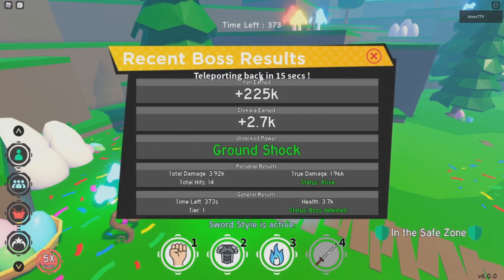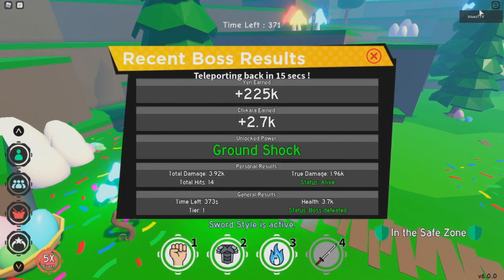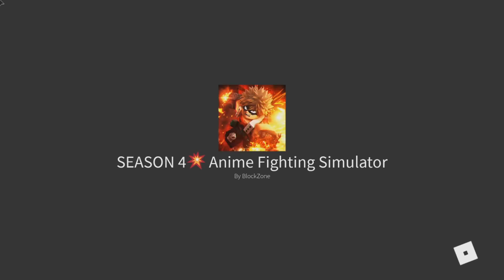All right, so as you can see I've just killed the boss with 300 health left and I haven't taken any damage. I just unlocked a new power which I haven't gotten before, so that's really good. That's pretty much it. If you guys enjoyed the video, if you guys have any other ideas to figure out how to kill this boss quicker or more safely, feel free to leave a comment. This is the first time I've done any sort of Roblox video, so if you guys enjoy it make sure you like, subscribe, and tell me other videos you'd like to see.